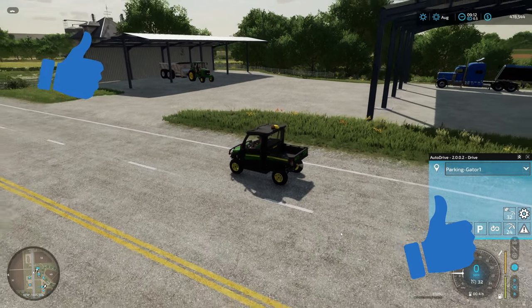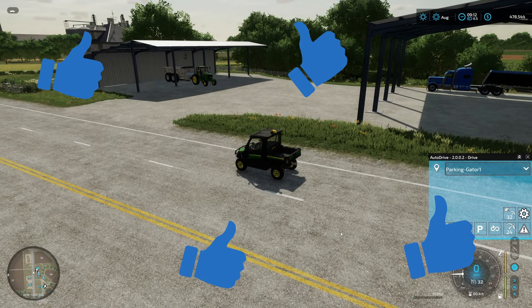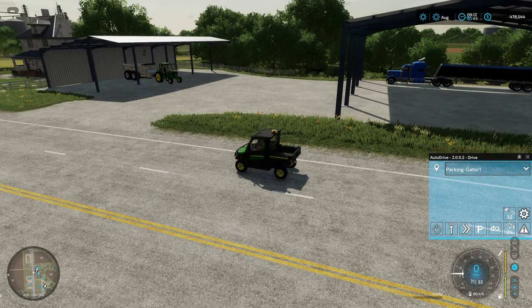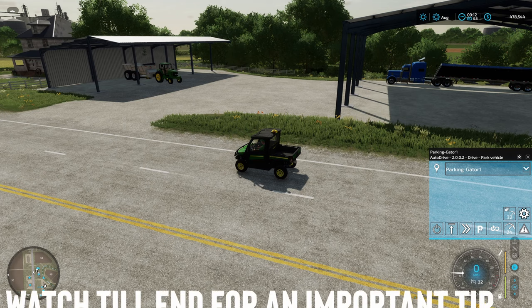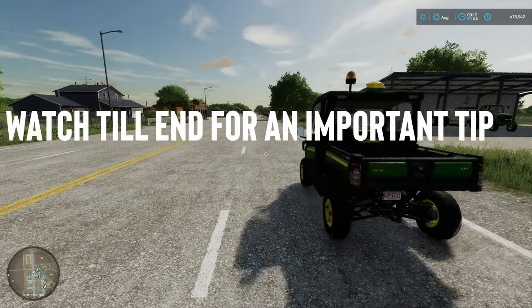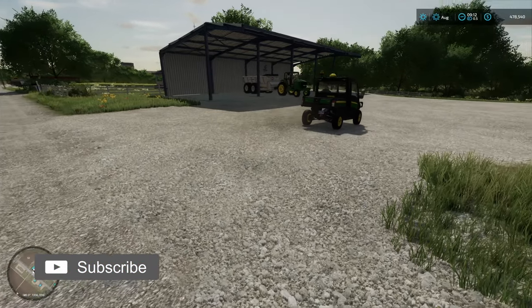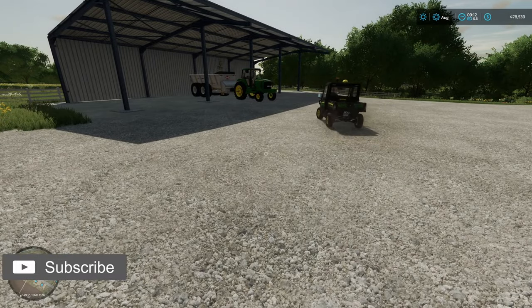First things first, we have this John Deere Gator set up here and what I'm going to do is demonstrate how it can park. The big P here in the Auto Drive toolbar, we're just going to left click it. I'm going to hop out and let him go do his thing. I already have a parking spot set up for him and he should pull down here.